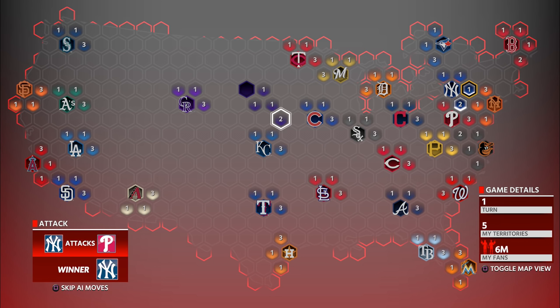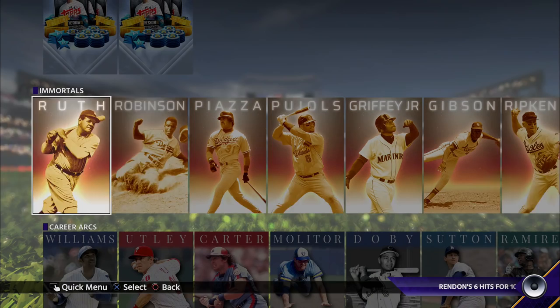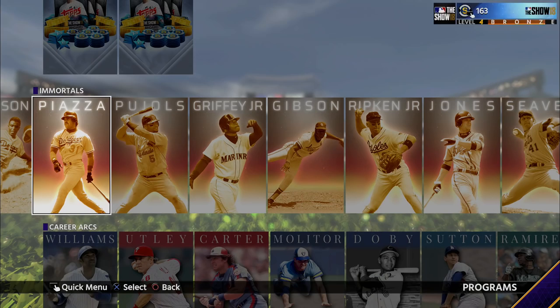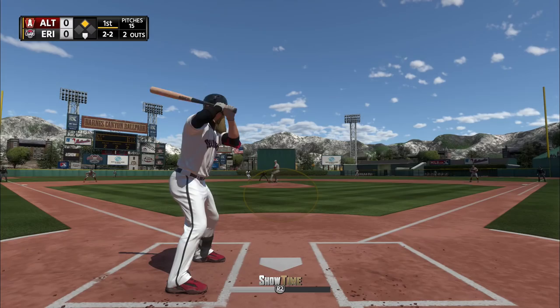The Create-A-Player feature within Diamond Dynasty has also been retooled to tie player progression to player-specific programs. There are also 30 new legends to collect, including Babe Ruth and Mike Piazza, and the attribute caps for these players goes above 99. This is MLB The Show 18's way of separating the current-day All-Stars from the legendary players, and it works quite well as you definitely notice the higher abilities of the better players.